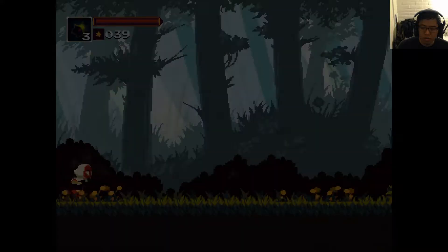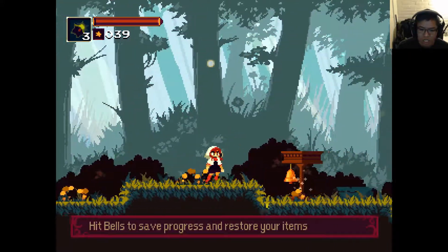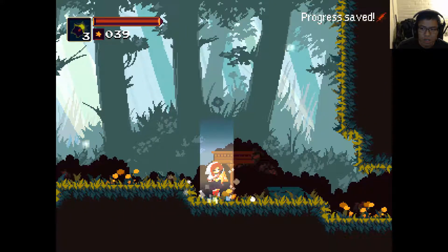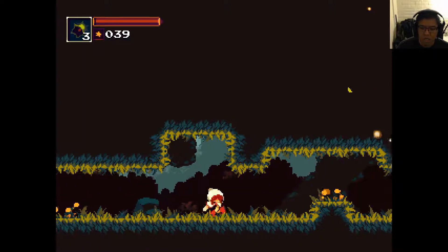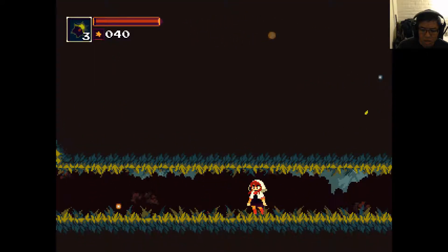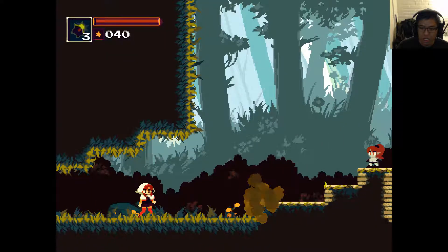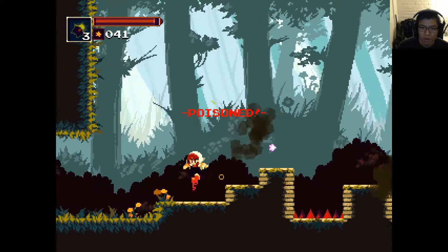Now we'll go forward and not kill ourselves. Hit bells and save — those are for story items. We might as well save. Progress save. No behind enemies — ho ho ho! Hey, hey, hey, hey! Don't do that.